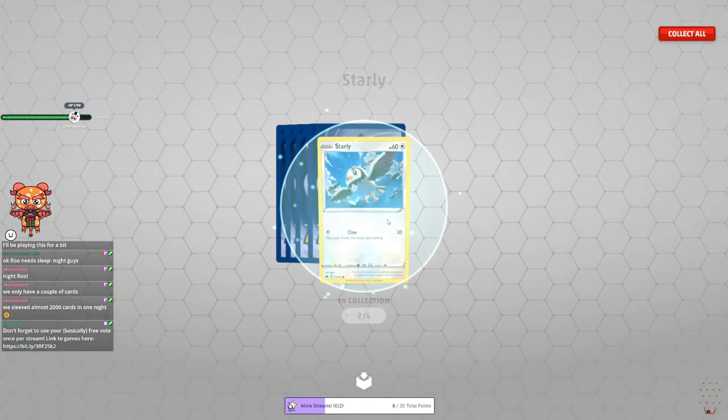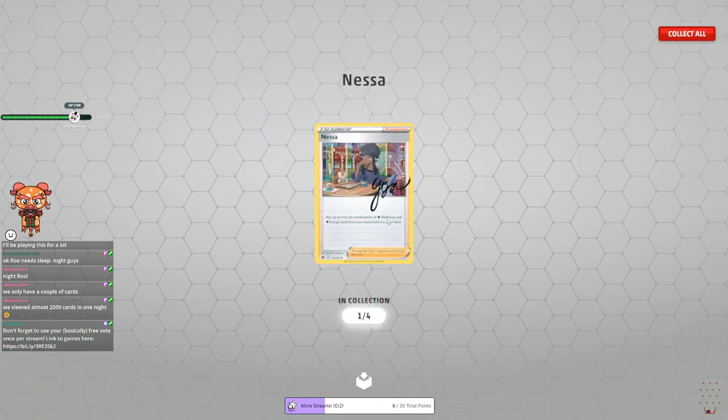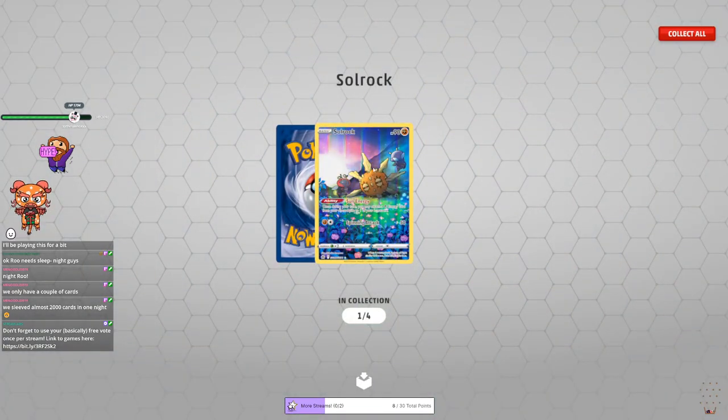Weird seeing that be Psychic and not Grass. Starly, Purrloin, Shaman, Hoopa. Nessa: any combination of water Pokemon and energy cards from your discard pile — up to four — not bad. Pawnard, Chatot, Pokemon Catcher. Oh, let's go, dude! I love these new full art cards that they're doing — this is relatively new to the Pokemon TCG. The way they look is just chef's kiss — they're just regular cards, not EX, GX, V, anything like that, but full art and they look so nice. I have a couple of them IRL — not a ton, but a couple and I love them.